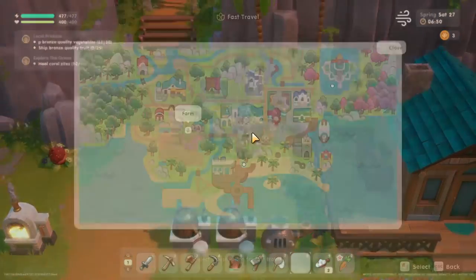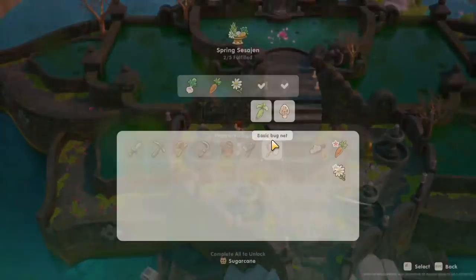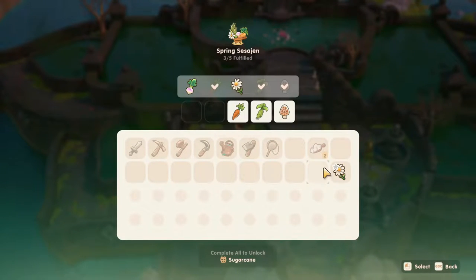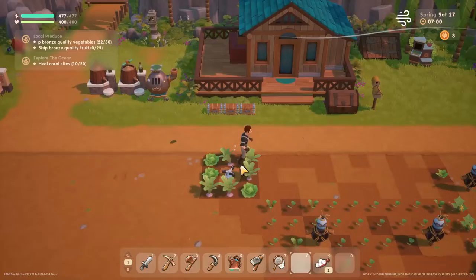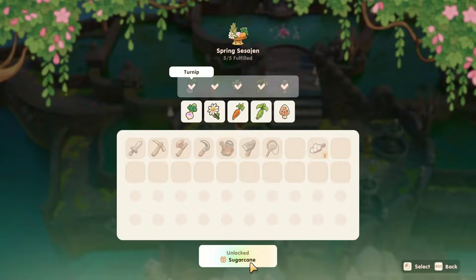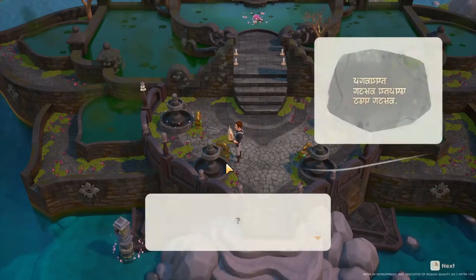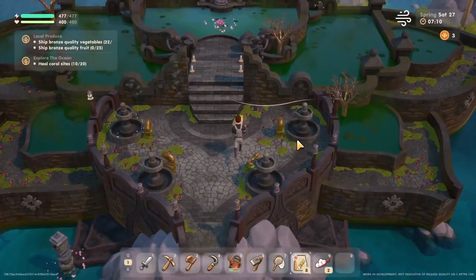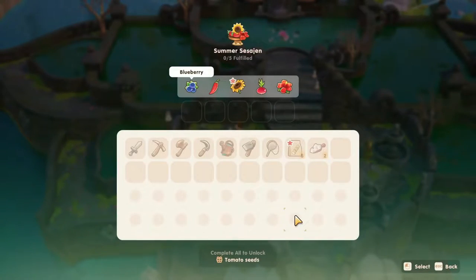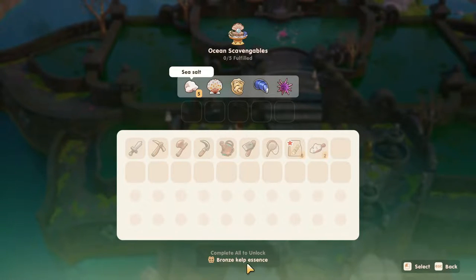There's a fast travel point up near the lake temple — let's unlock some more fast travel points. I hope for the spring one. We just need — oh no, I forgot a turnip. I do have turnips though, sweet. Unlocked sugar cane. What's my reward — sugar cane seeds. I didn't unlock any fast travel points. This unlocks the greenhouse, and this one unlocks barley seeds, tea seeds, and bronze kelp essence.